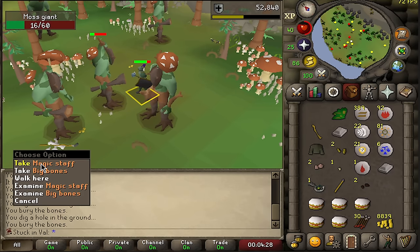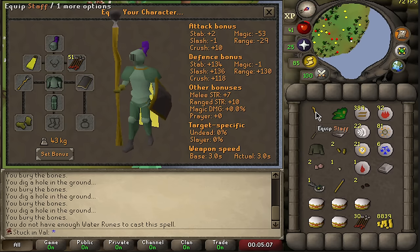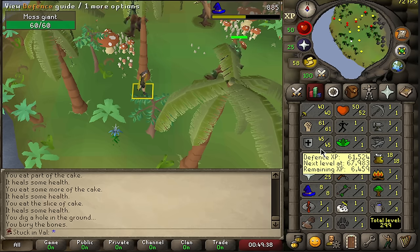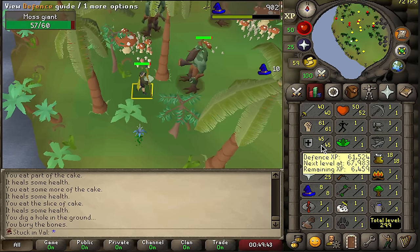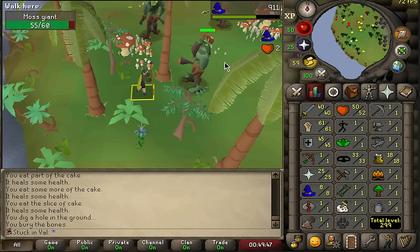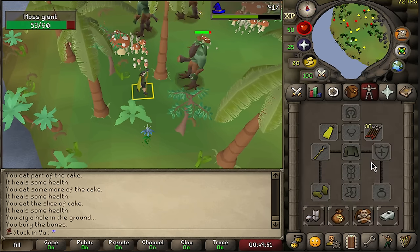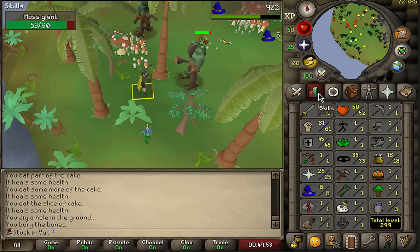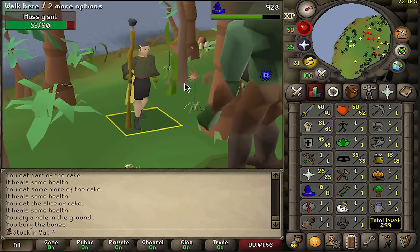Magic staff over regular staff — surely, right? There is a 6 magic bonus difference which is very noticeable. We also decided to train all the way to 45 defense. I don't think attack is that important for me at the moment since most of the monsters don't really have that much defense, but defense comes in handy because our gear is very limited — whenever I get hit less I can stay in the trip longer, enhancing the experience.